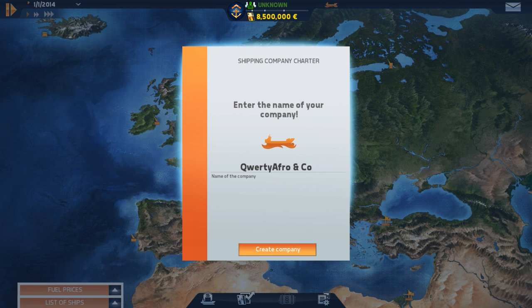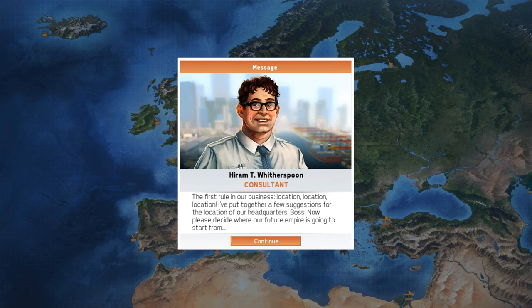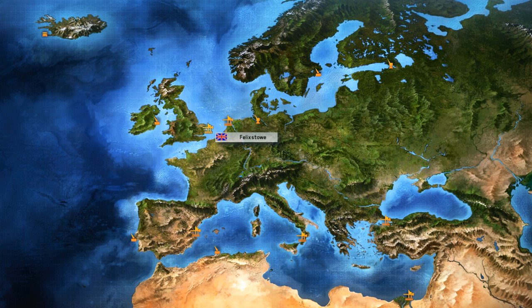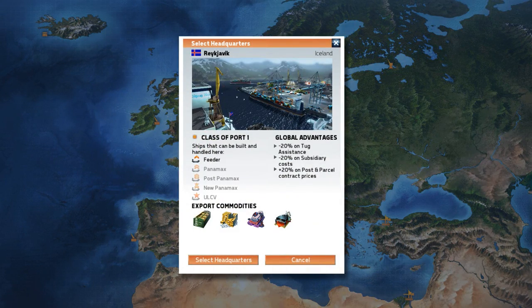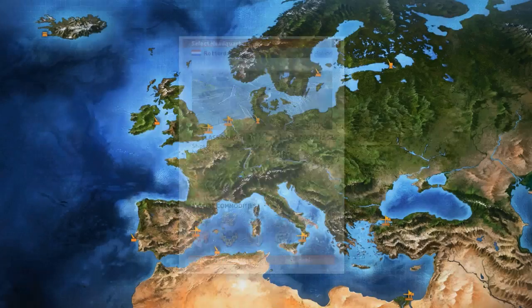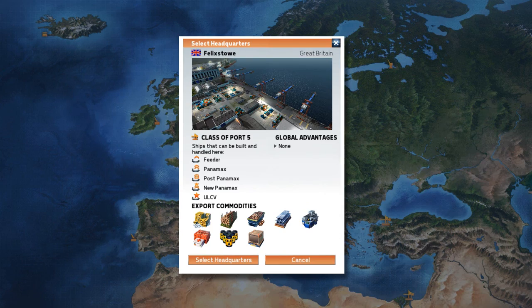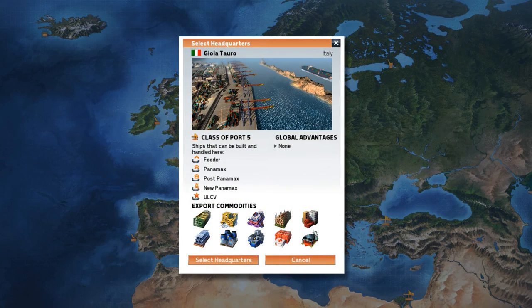After creating the company, you choose where your headquarters will operate from - as the consultant says, location, location, location. I started in Felixstowe before and I think it's a very good port because it has quite a lot of export commodities and all different classes of ships. Other smaller ports only have certain ship types and limited commodities. Rotterdam has all ship types, Hamburg only has three.